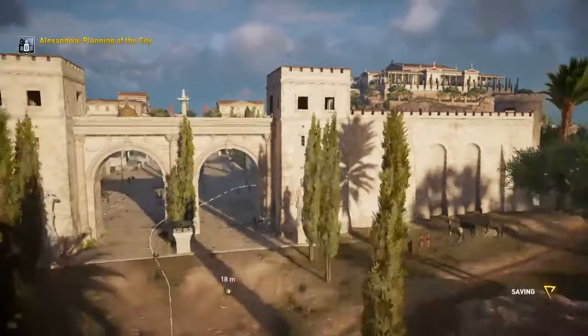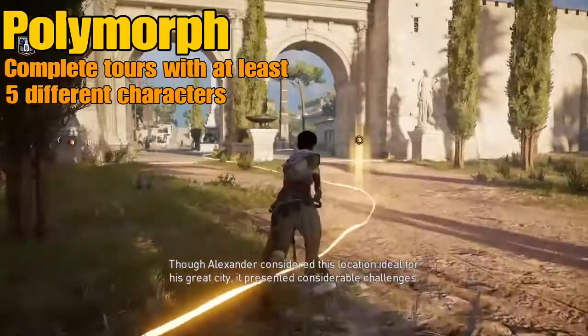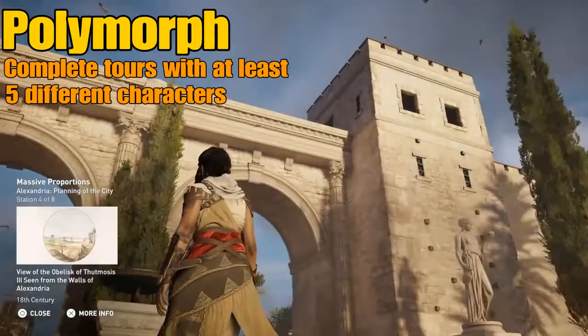The first trophy, called 'First Visit', you'll get automatically — complete one tour — and you have to complete a tour when you start up the mode anyway, so you're sorted on that front. The second trophy is called 'Polymorph': complete tours with at least five different characters. The third is 'Archaeologist': complete all tours in the Daily Life category.